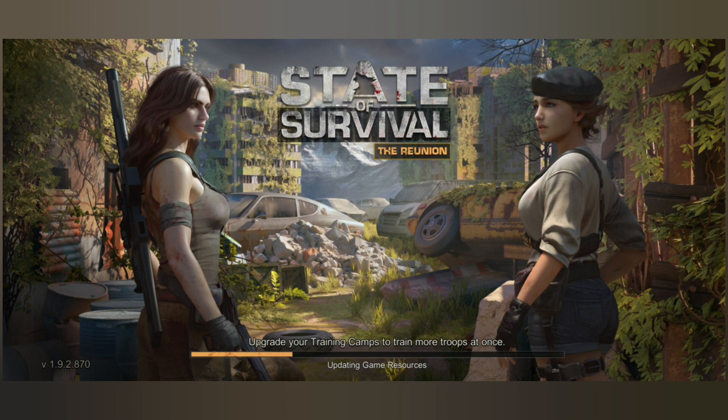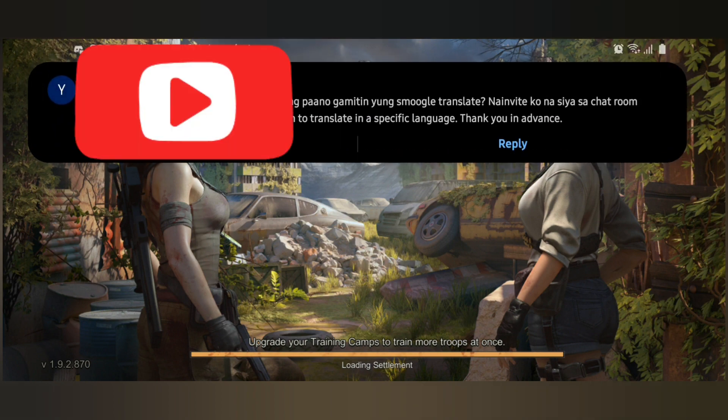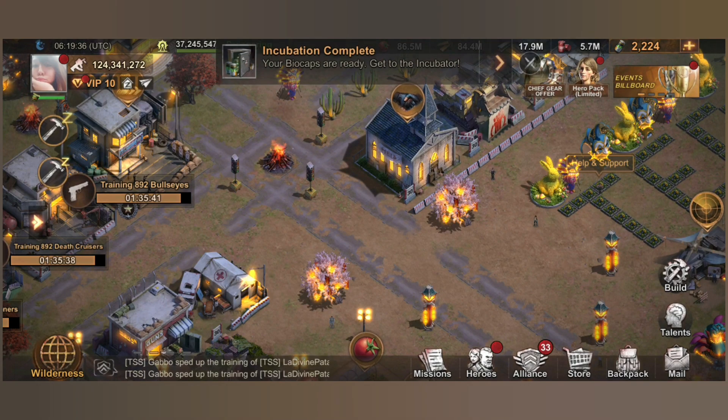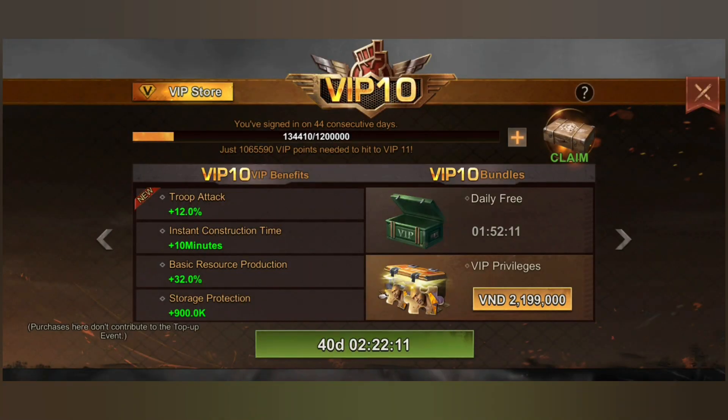Hi guys, I hope you're having a good day. I'm back with a little tutorial about how you're going to set your main hero for the new update, which is version 1.9.2.870. In case you haven't updated your patch yet, it's available now on Android and iOS, and I hope these fixes are going to help us with setting out our heroes.